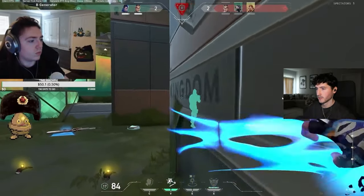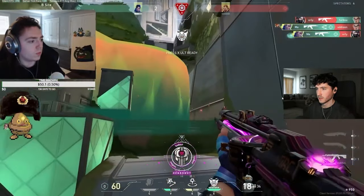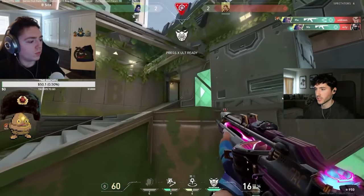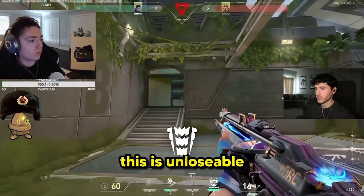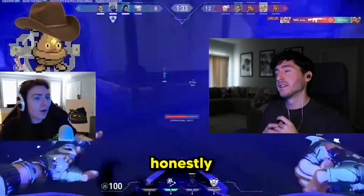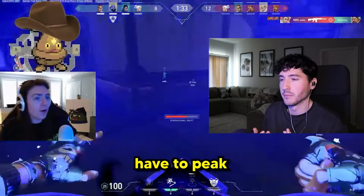Viper ult — cloning into Arcade. Good flash too, nice shots. Viper did not have to swing out of her ult there in my opinion. I guess she was trying to swing to trade off the Chamber, so it makes sense. Breach has ult — this is unlosable. Good TP to dodge the ult. Honestly, I think Breach should have just ulted the tap and played for time. He doesn't even have to peek.